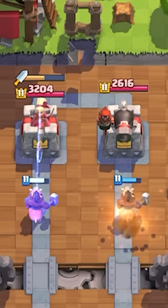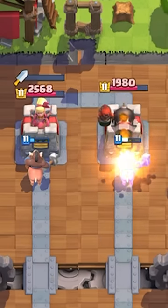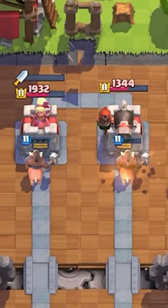Dagger Duchess vs the Cannoneer. They're going to go up against different win conditions, starting off with the Hog Rider, where the Hog Rider gets 5 hits against both towers.